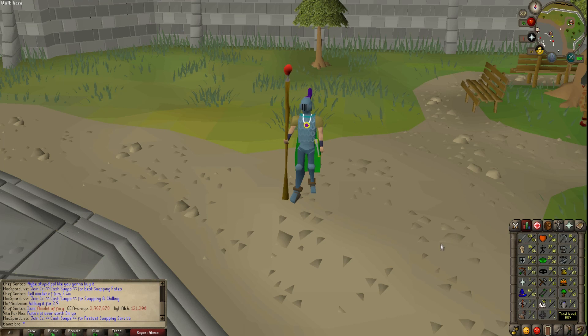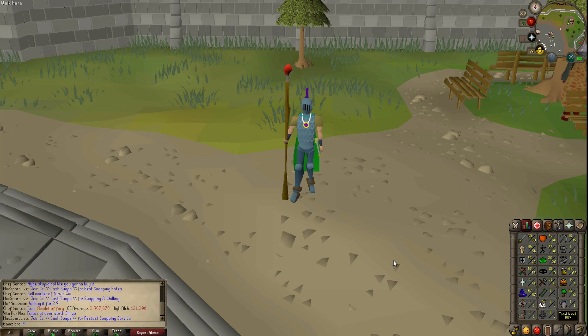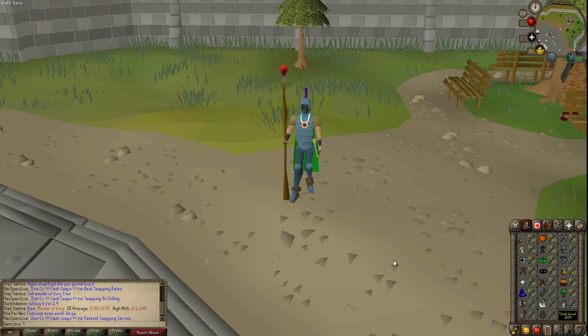Overall, my stat changes were: I think I went from 42 to 43 Ranged initially trying it at Barrows, then realized it was really inefficient. So I leveled Ranged up to 50 to use the magic shortbow, and from there went to 53. So overall 53 Ranged — that's really cool. And on Magic levels, I went from 60 to 67 only doing Barrows, nothing else, except maybe 400 experience from teleporting to Varrock to buy new prayer potions.